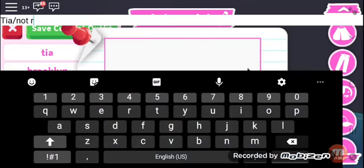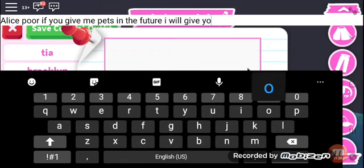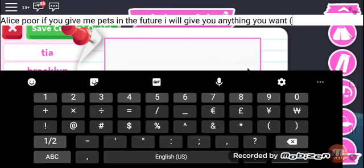I want to name myself Alice. The name says: 'If you give me pets in the future I will give you anything — anything you want,' and then in brackets it says 'hopefully.'